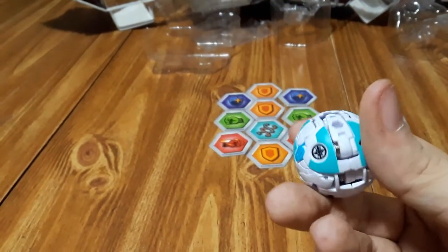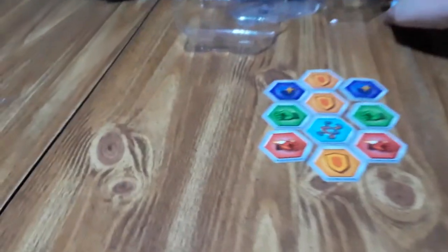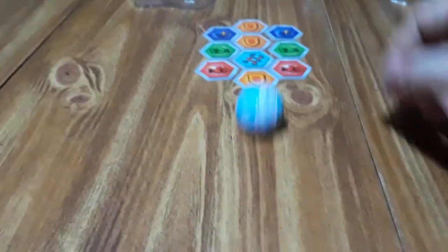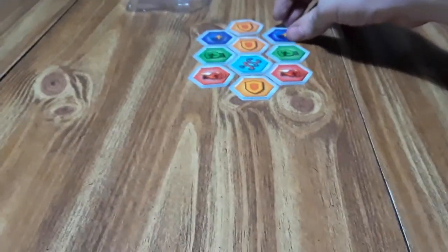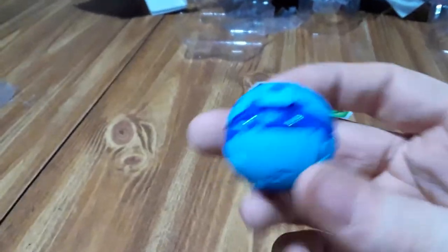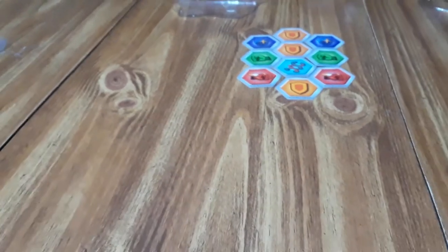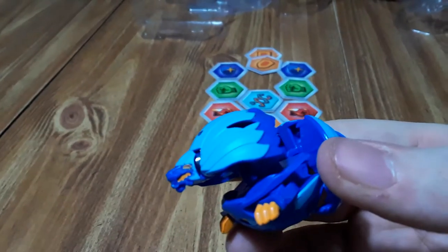Now we got Pegatrix — this one you're supposed to roll forward. For most of the designs I actually like the Battle Planet designs compared to the others when it comes to some of these cores. Here's Hydrus — this one you're supposed to roll forward. Now out of all these guys, yet again Hydrus is the best pickup.